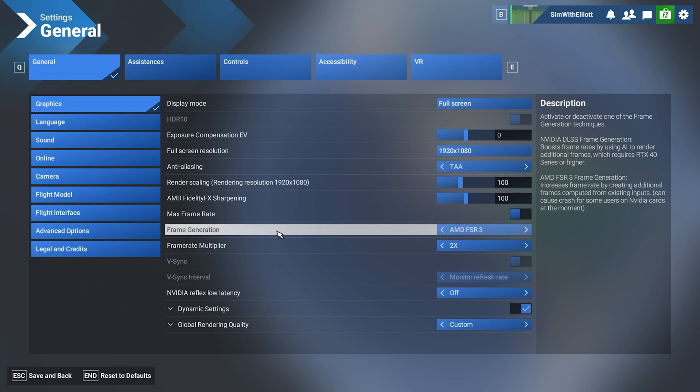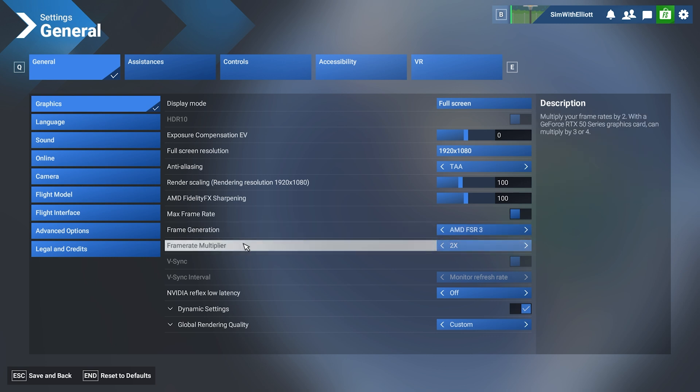Frame generation — this is the new feature and it works very well. AMD FSR 3 works on Nvidia cards and AMD cards from what I know, so it shouldn't be limited to just AMD cards. On certain systems, like the 50 series, you can go even further, which means you're generating three to four times your original frame rate — so you're getting quadruple the frames. And the beautiful thing is that you're still using TAA, so you're not sacrificing resolution.